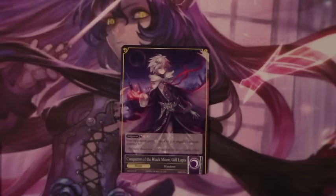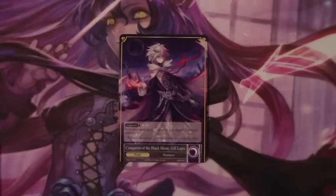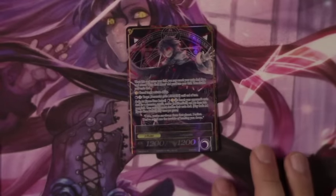Hey guys, dmo73 here bringing you the second deck profile of the day. This is for Nyx Blue-Black Moon Gill Lapis Control. Let's dig right in. Conqueror of the Black Moon Gill Lapis is our ruler. His judgment is Black Moon, colorless, and while he's on this side, Regalia costs one more to activate for your opponent. He becomes Primogenitor Gill Lapis.